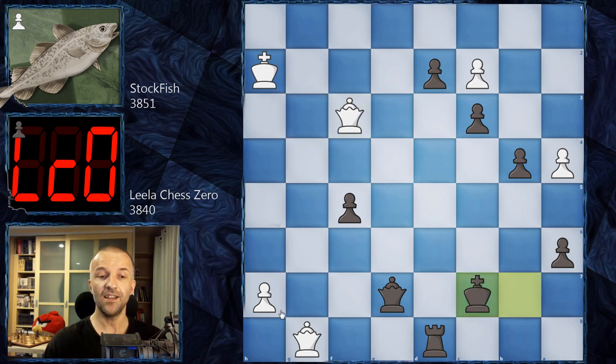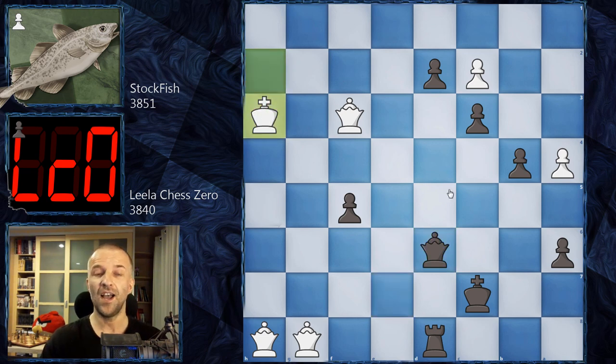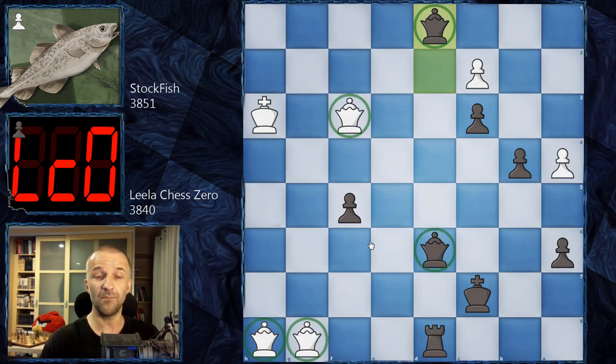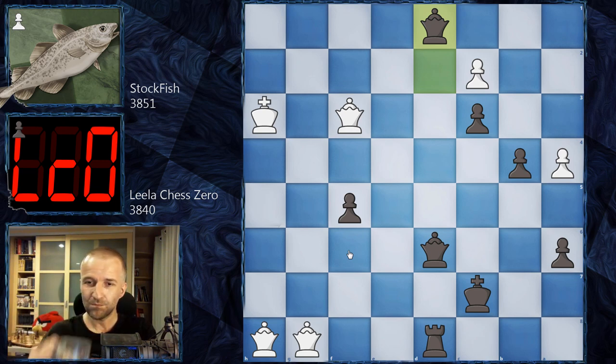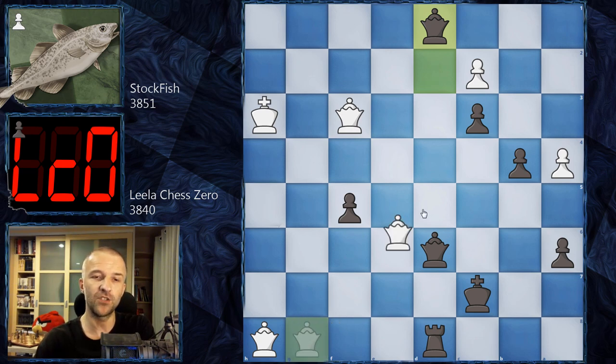We have a second queen for Stockfish. Then d2, queen f3 with check, king c7 — and now a third queen. Stockfish has three queens! LilaChessZero plays queen d6, king h3, and now we reach an interesting puzzle position. What would happen if there were five queens on the board? That was the thumbnail — it didn't actually happen in the game. But white can deliver checkmate in five moves. Pause the video and find the first checkmate in five moves.